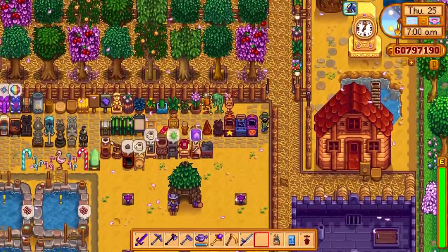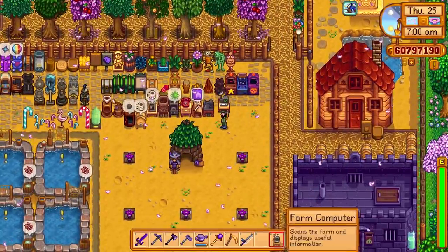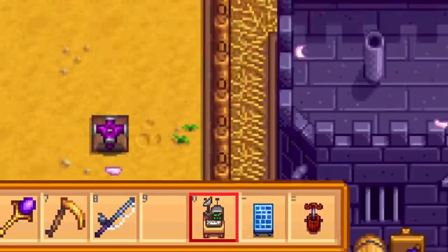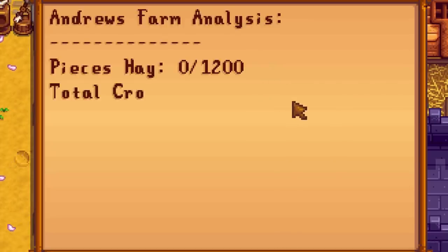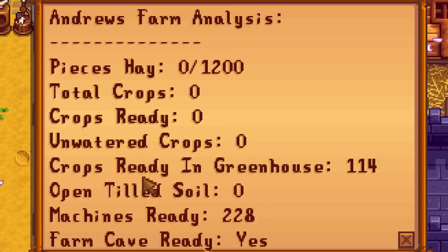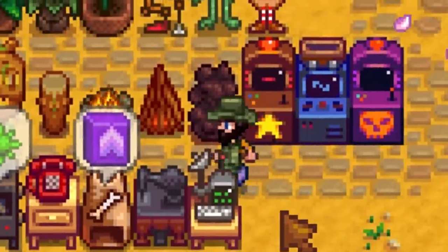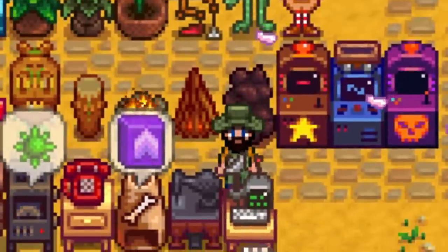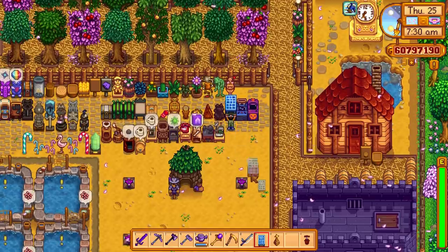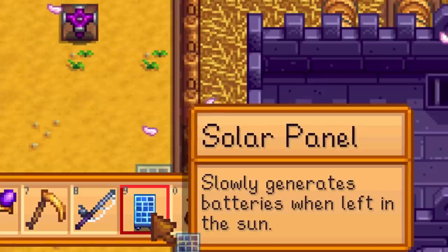We are nearly there — a few more left. The next one is the farm computer, which will scan the farm and display useful information. It shows: zero hay, no crops ready, zero unwanted crops, 114 items in the greenhouse, zero tilled soil, 228 machines ready, and the farm cave is ready too. A handy little tool to get a quick overview of your farm.